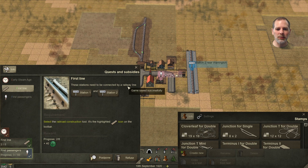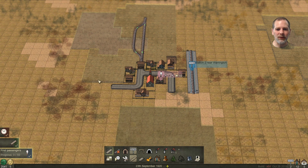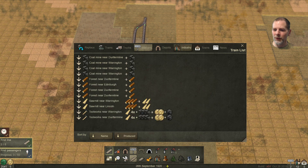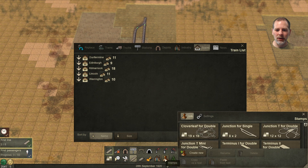So they need to be connected by a railway line. Can you guys hear me over all the noise? Let me see if I can find the menu. I'm hitting Escape and that's not doing it. How do I get back to the menu? I don't know what any of that stuff is.